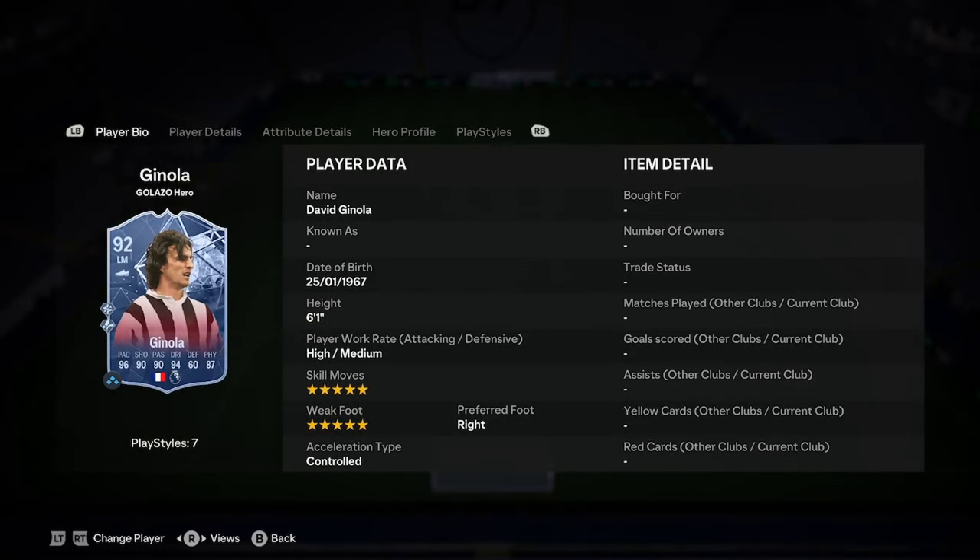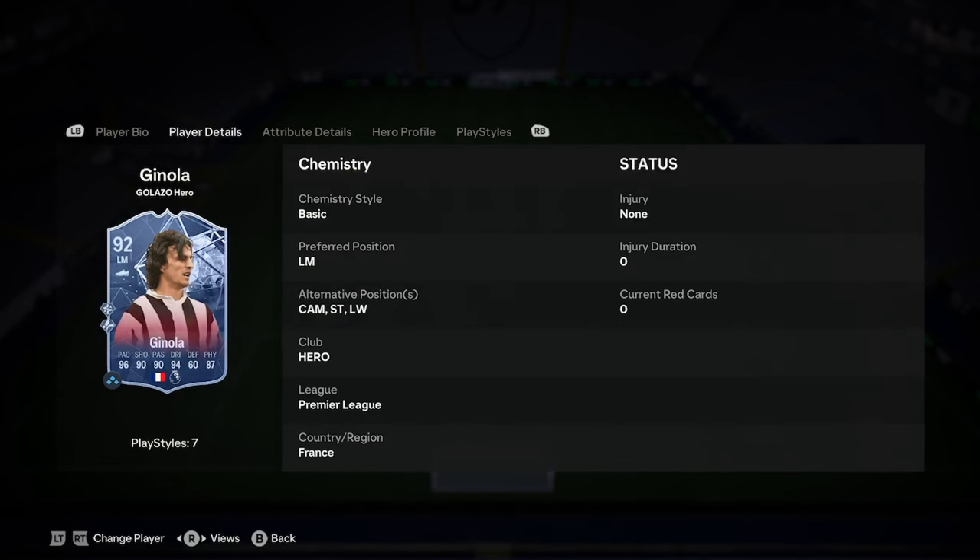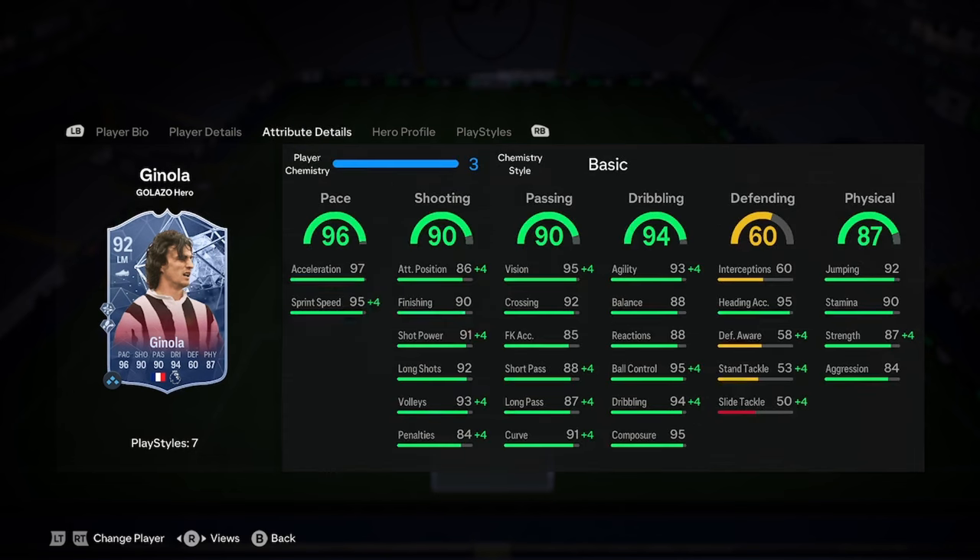Let's jump into it. Ginola's 6 foot 1, high/medium, 5 star, 5 star, right foot, and controlled. He can play CAM, striker, or left wing. Very nice start there. We'll be discussing all of those positions and which one he best fits in, which I'm pretty sure he will.